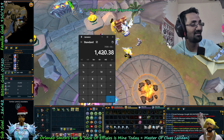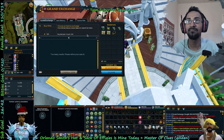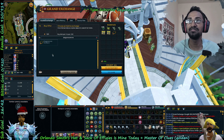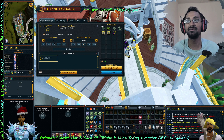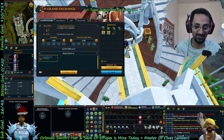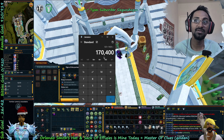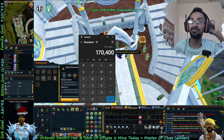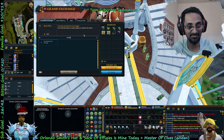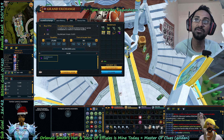We used 71,000 charges, so divide that by 50 — we used 1420 porters. That seems like a lot. So 8500 each — we spent about 12 mil. Then 120 incandescent energy times 1420 — we need 170,400 incandescent energy, which is 61 mil.